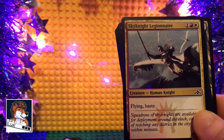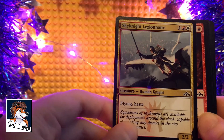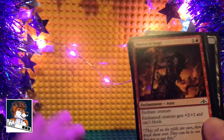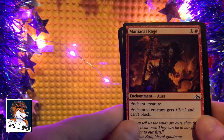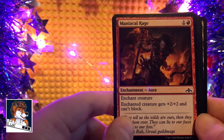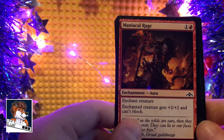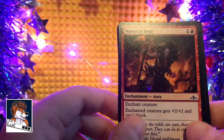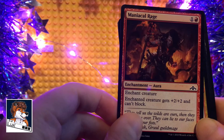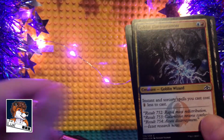Skyknight Legionnaire — creature, Boros Knight, with flying and haste. Not too bad — flying and haste, actually that's a good card, I like that, might use that. Maniacal Rage — enchant creature. Enchanted creature gets plus two plus two and can't block. That's a good one. There are quite a few good red cards in these two packs. I like this one, the artwork's really cool as well.